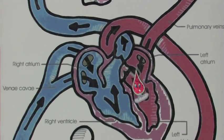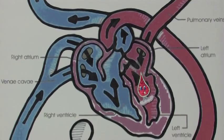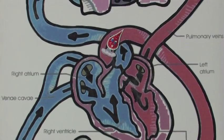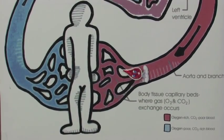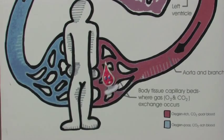With oxygen aplenty we pass the mitral valve, to the left ventricle where we're squeezed with our pals. Then past the aortic valve we all will gush, into the aorta, yes we're in a big rush. Then into smaller arteries we each will go, then an arteriole, I'll go back to your toe.